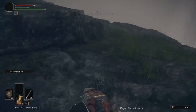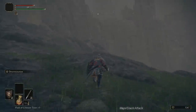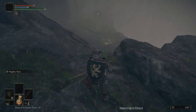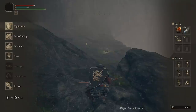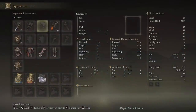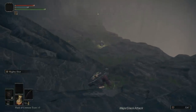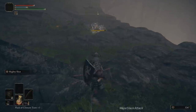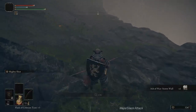I suggest you do this part on foot because there's lots of ingredients and stuff to get on the way. This is the Ash of War: Storm Wall, I believe. A couple of mighty shots should do this in. One shot with the regular arrow — and you've got yourself the Ash of War Storm Wall. Very good.